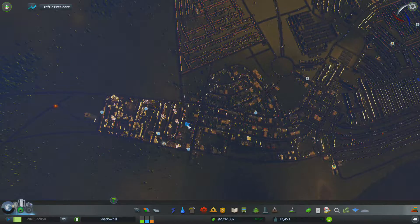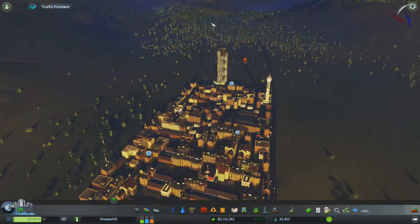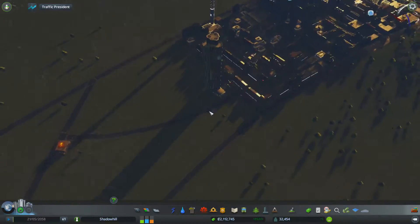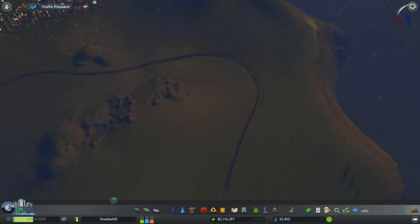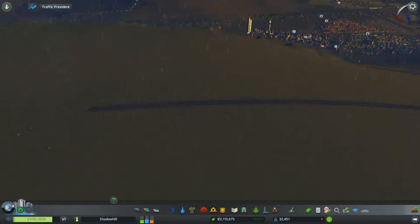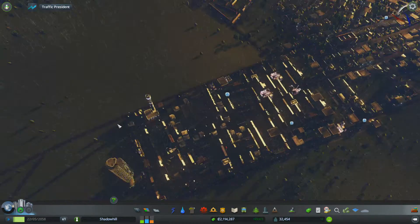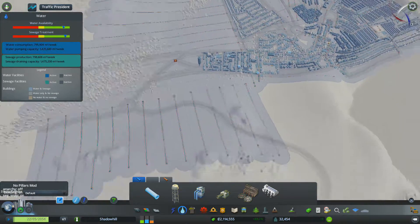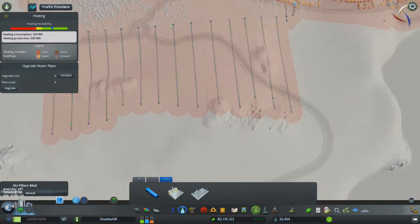Hello YouTube, welcome back to Cities Skylines. Last time we had all this building going up nicely, roads going out, and we managed to get up this hill — which was quite a tough thing to do. We managed to get pipework down there. Let's just have a quick look. Yep, we managed to get all the pipes in, though not quite all the way.